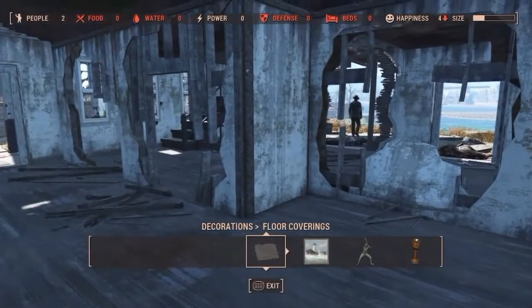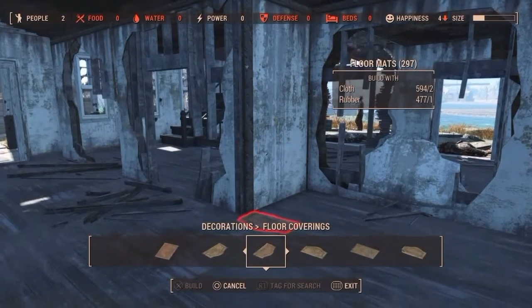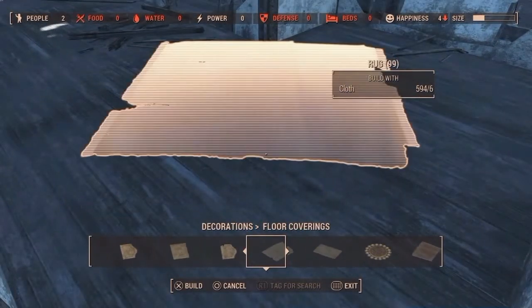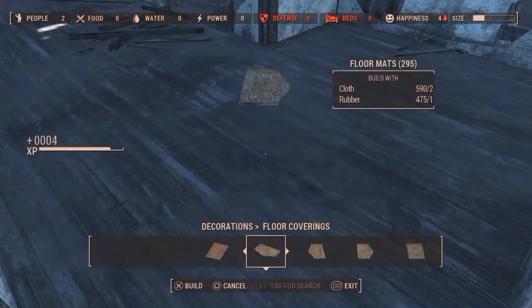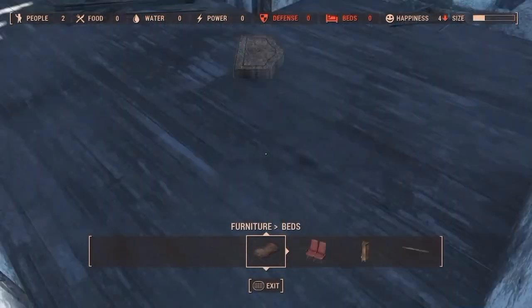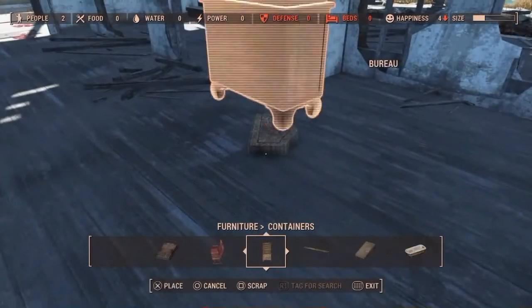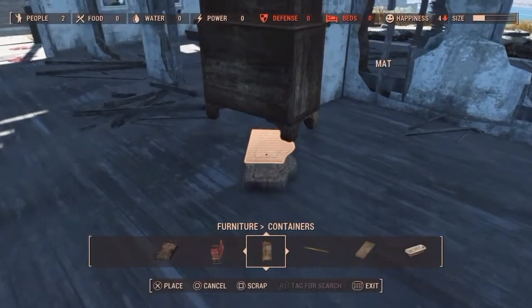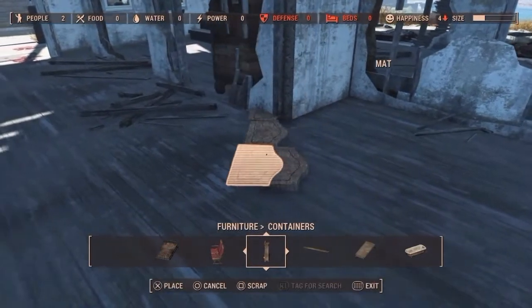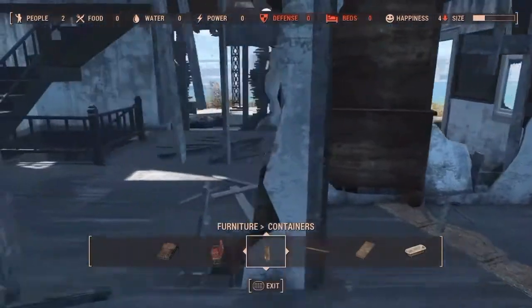But what if you didn't want to build big and didn't need all the resources — you just wanted to settle down in a nice little shack out in the wasteland? To repair and decorate your little house on the coast, you'd probably want to utilize the mat glitch, which is simply stacking a bunch of mats on one another — even one or two — and then putting any object on top of the top mat. If you were to select the mat under the object and the object moves freely, that means all the objects on top share only the collision of the mat you are currently selecting.